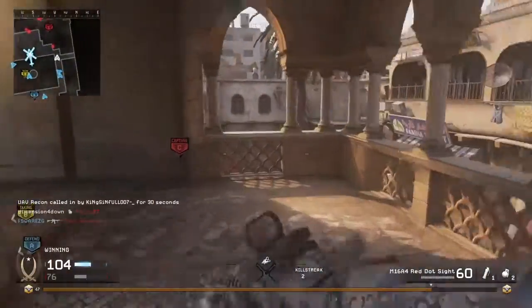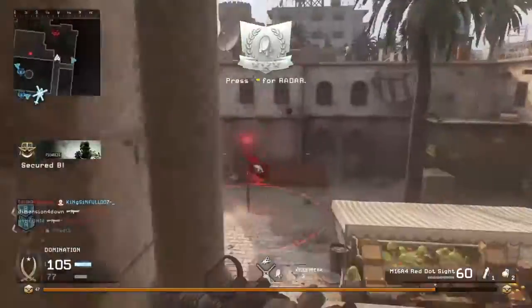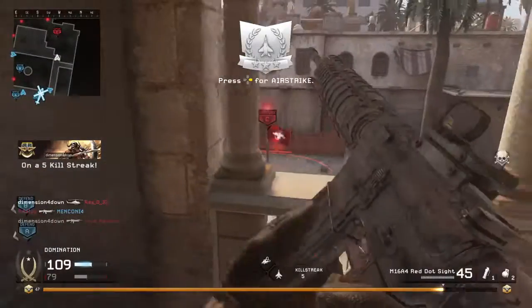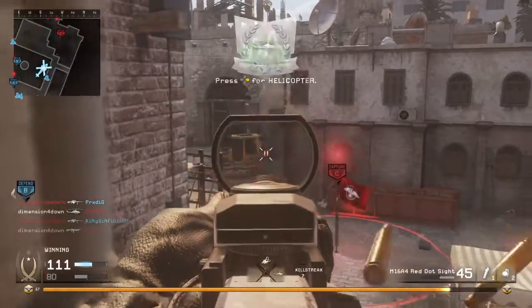We'll start off with a quick overview of Domination. It's no different than any other game — there are three flags: A, B, and C, with A and C usually close to both spawns. The score limit is 200 with 100 being the halftime point, and the team to get to 200 first, or the team with the most points when time runs out, is declared the winner. Now let's go over some tips.